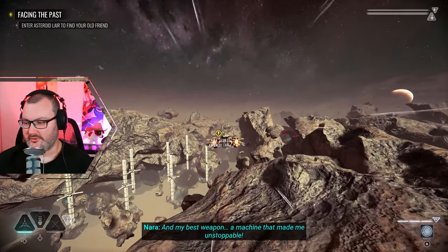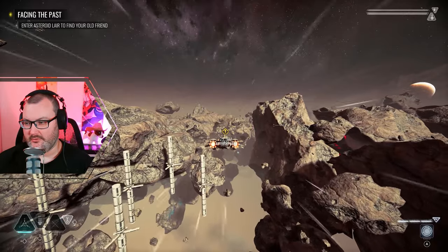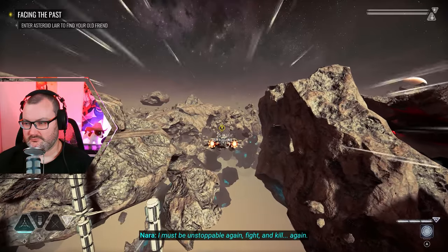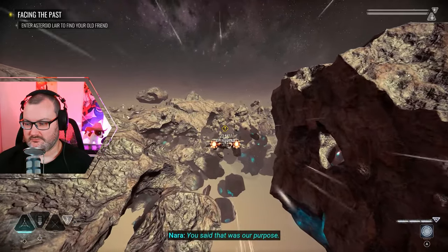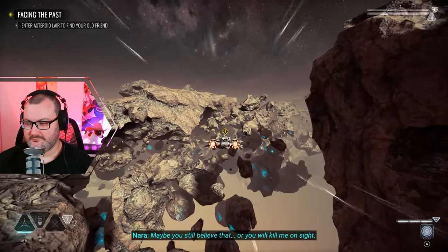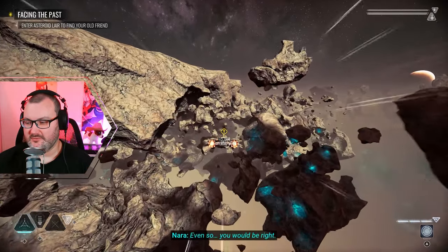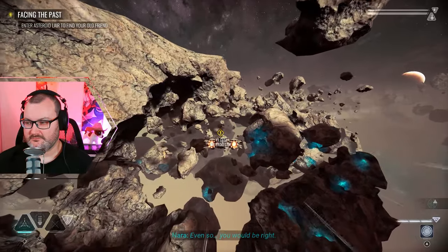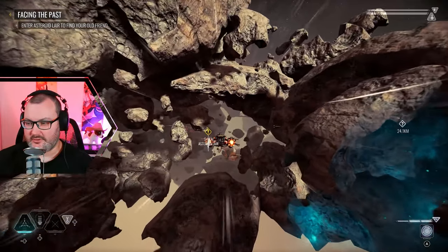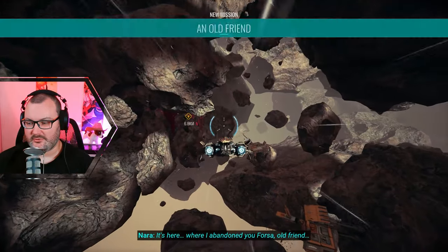We're going to go meet someone - a machine that made the protagonist unstoppable. The in-game dialogue: 'A weapon - I must be unstoppable again. Fight and kill again. You said that was our purpose. Maybe you still believe that, or you will kill me on sight.' Seems like a bit of a shitty gamble. But it seems I kind of have to do this mission, which is really frustrating because there are all these side missions and you can't do them.